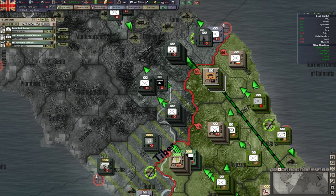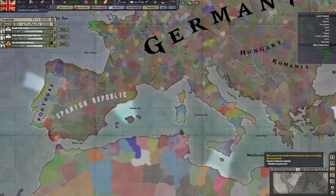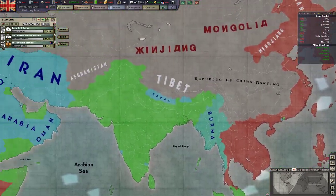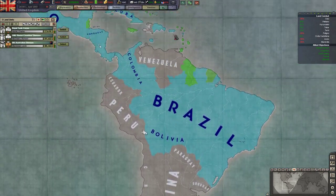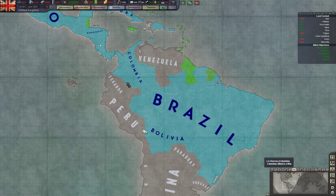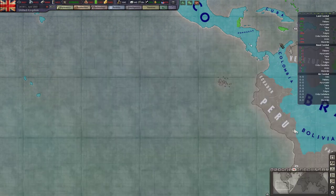Technology-wise, we're looking pretty well. Diplomatically, we have got pretty much the majority of the free world on side with us now, including a fair amount of South America. I'm waiting on Venezuela, who are literally so close to joining - they've got a neutrality of 16.79. I'm also waiting on Ecuador, but they're actually drifting towards the Axis at the moment, which is a bit of a shame.